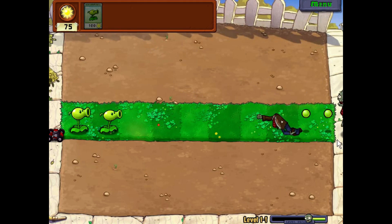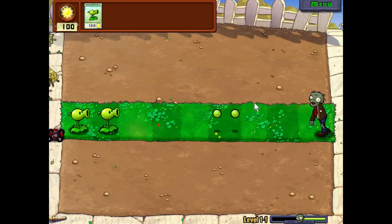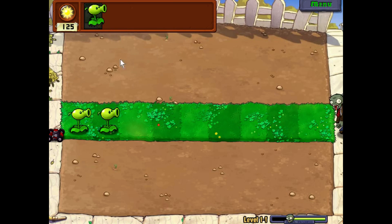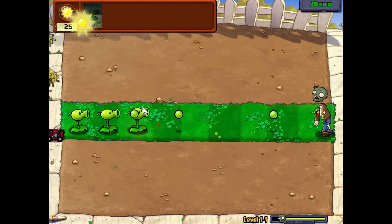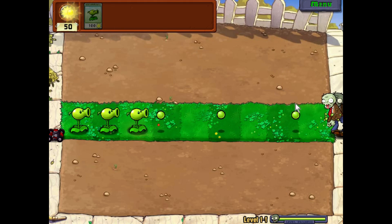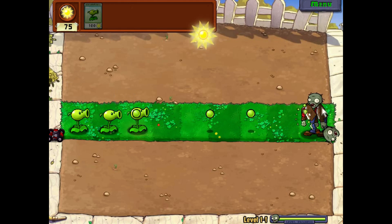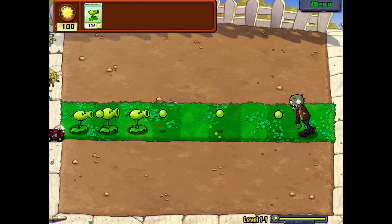After a few shots, the zombie's head will pop off and they will fall down dead. This is level 1-1. We are playing this on the PC. More plants will obviously shoot more bullets and it will be faster. We are in just a tutorial mode right now. There is only one lane here, one path.